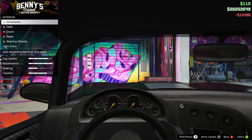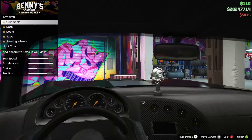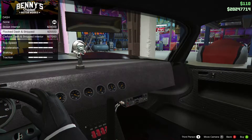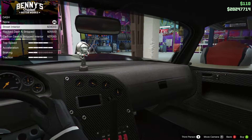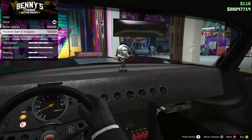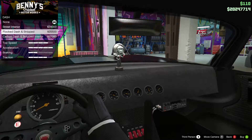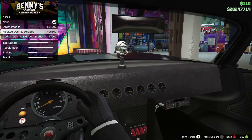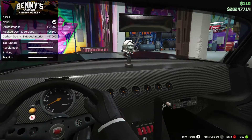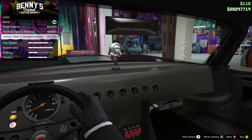We'll leave the horn alone and go for the special Halloween ornament like before. For the dash, it's another racing type and the rear view mirror changes too. Options include street interior, flocked dash, stripped, and carbon. The street interior gives you more dials and the stripped option gives you a little box over there.